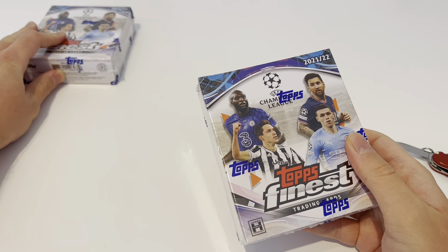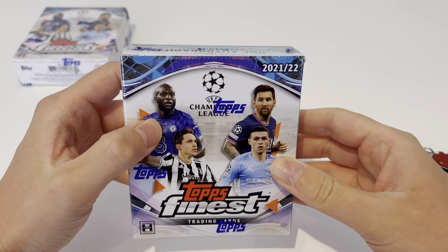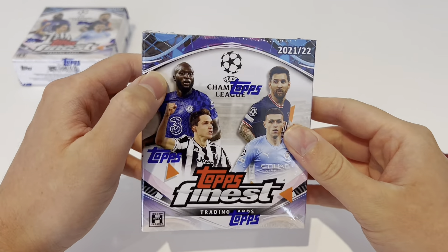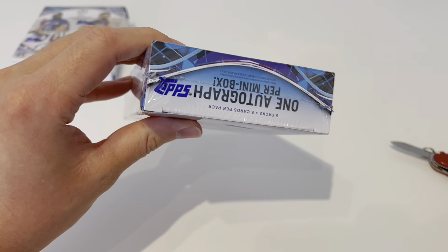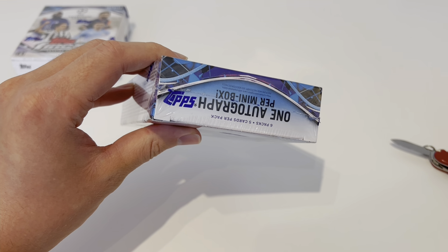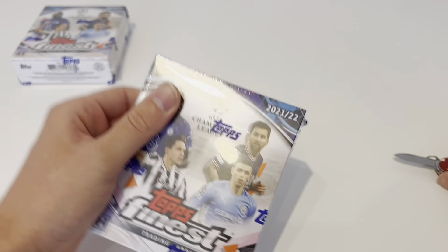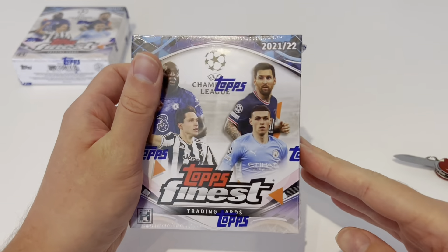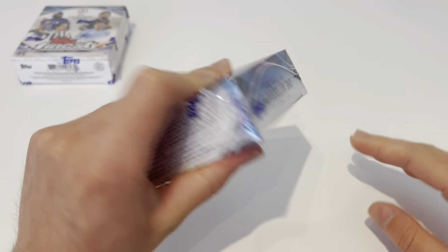For those of you new to the hobby who gathered from Adrenaline XL 2023, to give you some comparison: Adrenaline XL is your base — not a cheap set but a very common one you can pick up in a supermarket with very cheap packs. This is a premium set where you're only getting six packs per box. It isn't as premium as it can go — Obsidian boxes go for about £400 and you only get one pack. Immaculate and Impeccable, it's one pack for about £1,000.